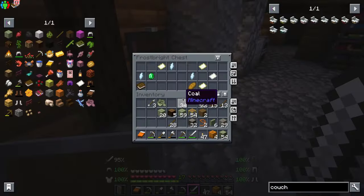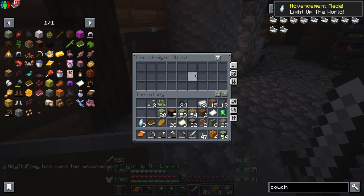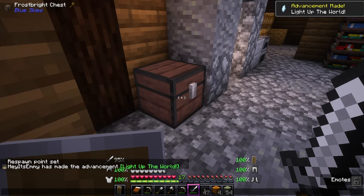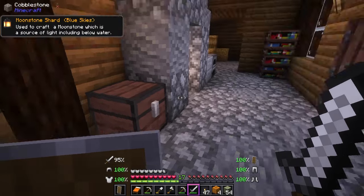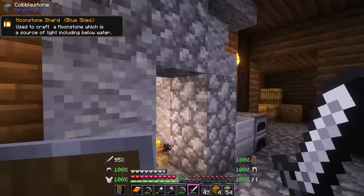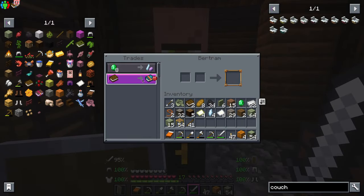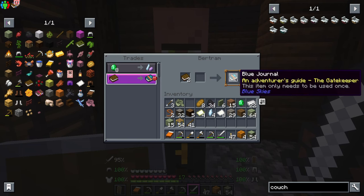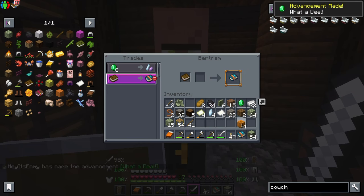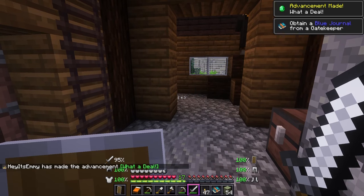I guess for now I will just go ahead and take all of the stuff in here, including whatever the moonstone shards are. We will figure out what all of this stuff is later. I don't have enough emeralds for the lighter, but we will definitely grab the book. I'll be very curious to see what we can learn from that, so let's take a look at the book and we shall see.